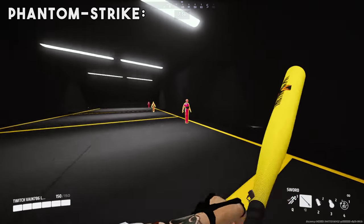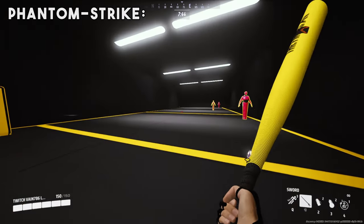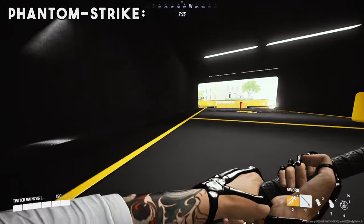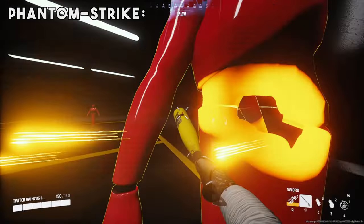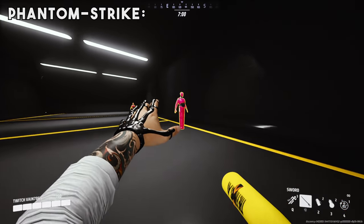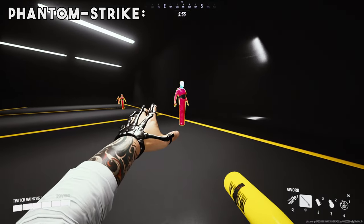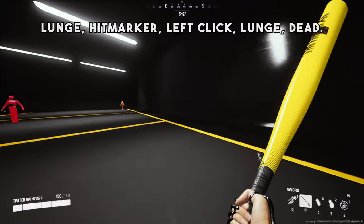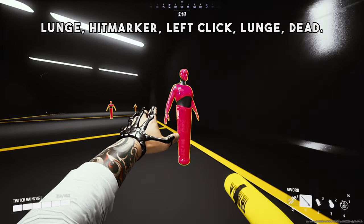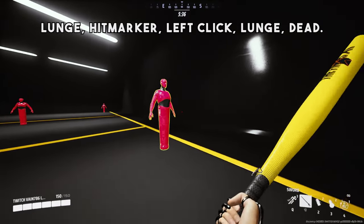Now I'm going to show you some hidden tech called a phantom strike. Basically it's going to let you hit three times with only two lunges. You're going to be able to use this phantom strike tech to one shot heavies. That's a phantom strike — one shotting a heavy with this combo. The way you do this is lunge, and then right as the hit marker pops up you left click and then immediately hold down lunge again. The timing is really tight, but roughly as you get the hit marker or just after is when you left click and then hold lunge again immediately. So: lunge, left click, lunge.